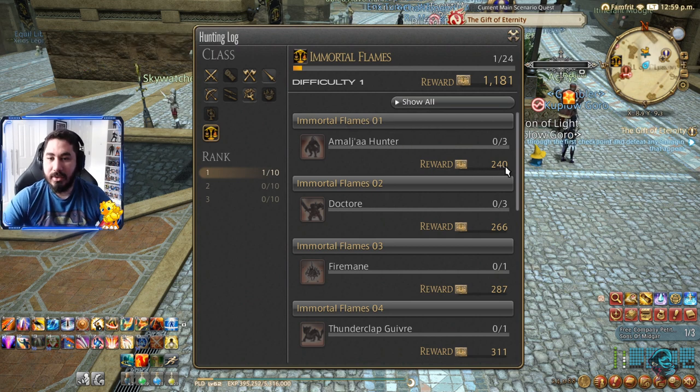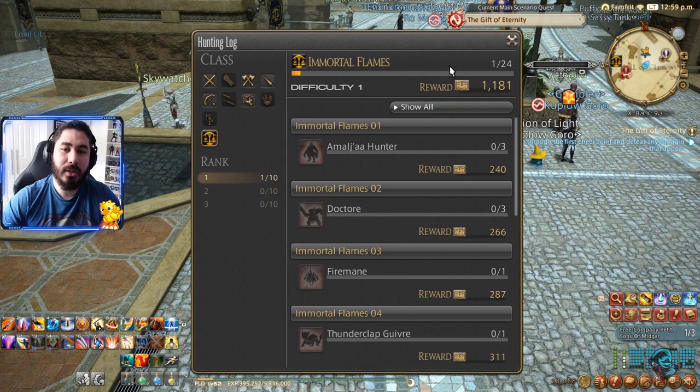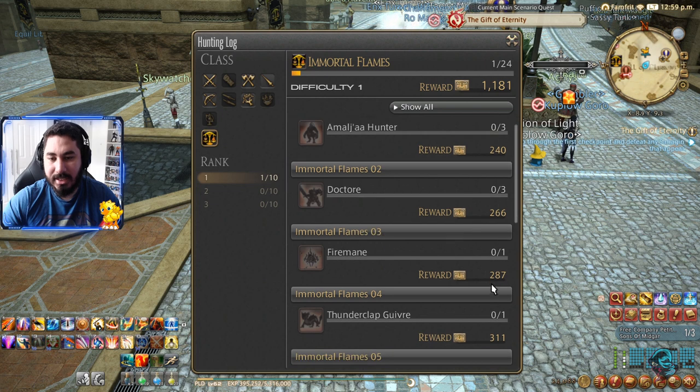I need to go to Eastern Thanalan and kill three of these here, and I'm gonna get 204 seals. Seals are the money for the Grand Company — you use them to buy items in the Grand Company shop or to apply for promotions. We need to get a lot of seals. My next promotion costs five thousand seals and I only have about a thousand, so we need to grind.